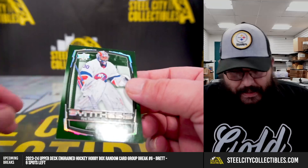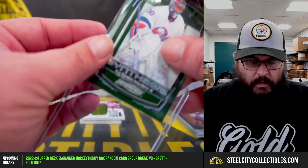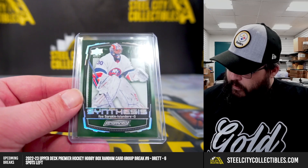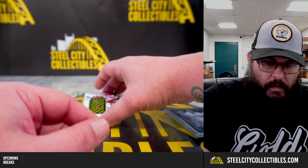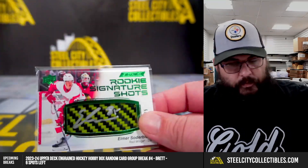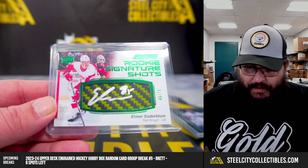Synthesis - Ilia Sorokin. Next, 46 of 75 rookie signature shots - Elmer Sotterblom. Carbon fiber stick.